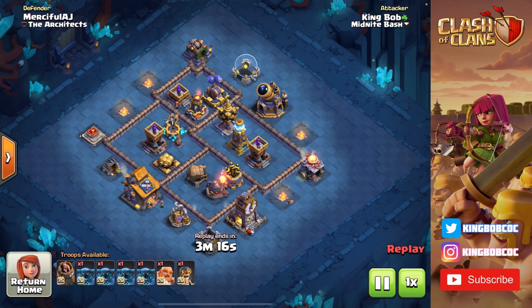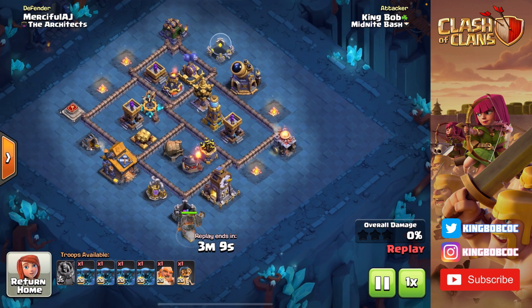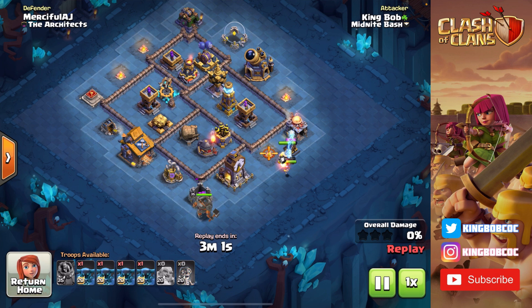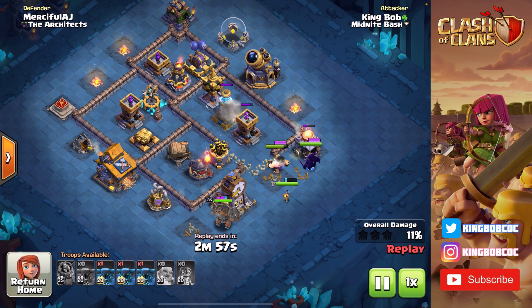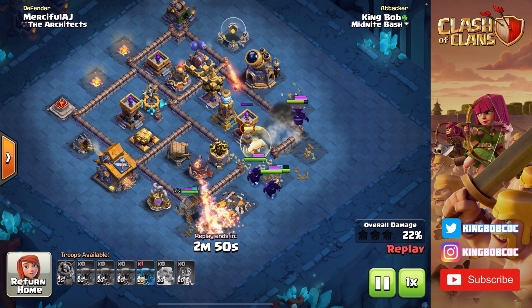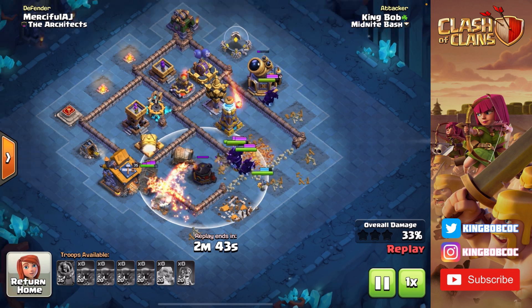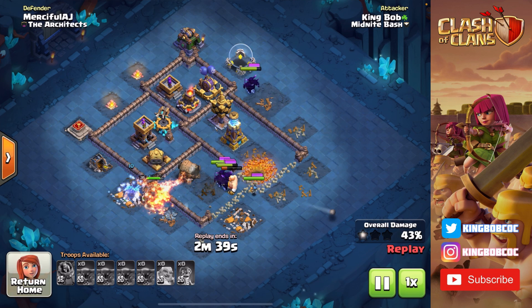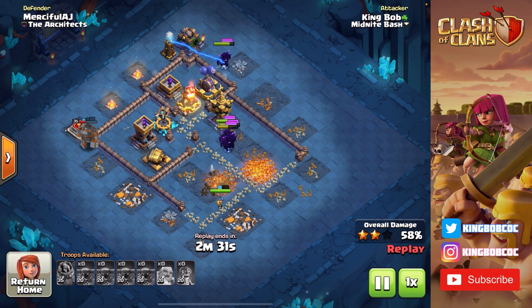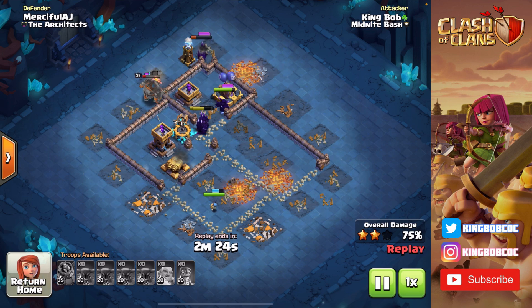Next up is MercifulAJ, Astor on YouTube — a great YouTuber. We're going to get in with the 6-star. Same army once again: I deploy Battle Machine in the corner to charge up its ability, placed on a Gold Storage so it takes a while and charges up nicely. Then I go in with my Giant, my PEKKAs, and my Bomber on the right side to take out the Mega Tesla, Giant Cannon, and Roaster quickly. Look at this Bomber bounce — I open up the entire base with that second bounce. I use my PEKKA abilities on the Crusher, Crusher goes down, and this base is wiped out.